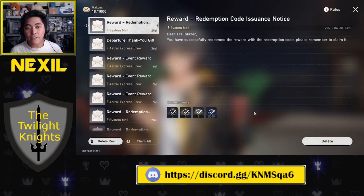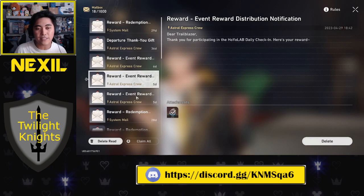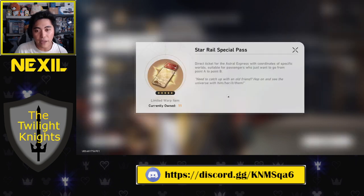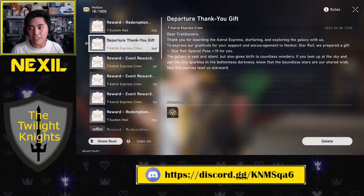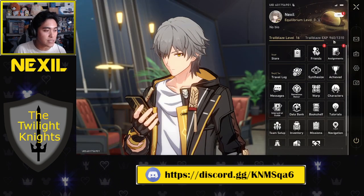Another way to get free stuff is to check your mail every single day, because the game will always throw good things at you for birthdays or launch events. For example, they gave us a departure thank-you gift of 10 additional Star Rail Special Passes. Also note that mail expires, so if you don't collect it after a certain amount of time, it goes away. Hop in every single day and collect your free mail.